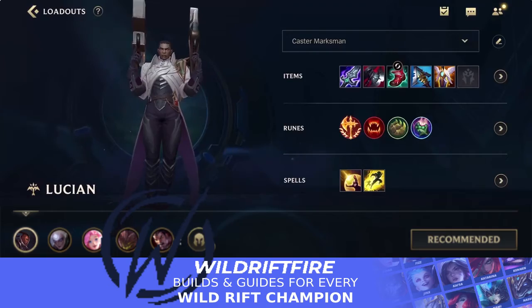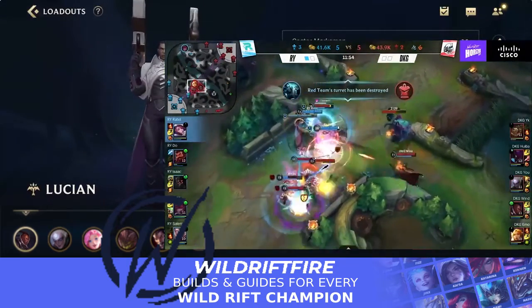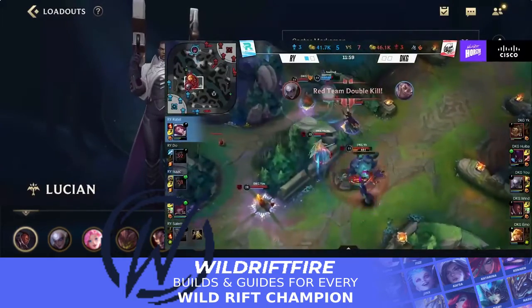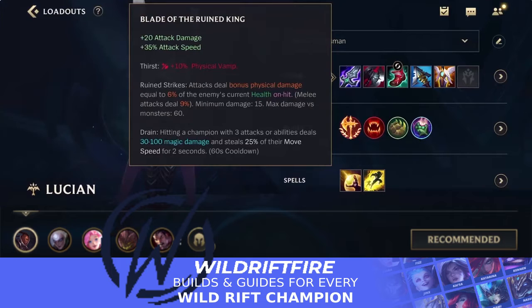Today we're looking at Lucian and a new build that Chinese and LATAM players have been playing. Personally I don't really enjoy the build — I feel it lacks on the damage side — but it can work against a lot of bruisers and tanks. Blade of the Ruined King is the first item: it deals bonus physical damage equal to 6% of the enemy's current health, which is really strong against champions that build a lot of health and tankiness. You also get a drain effect and can steal 25% of their movement speed with three separate attacks or abilities, letting you kite around more effectively.